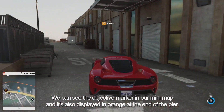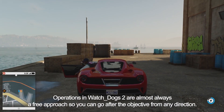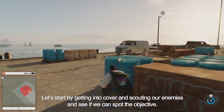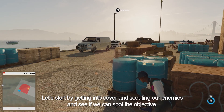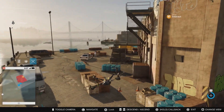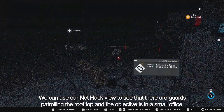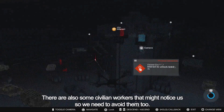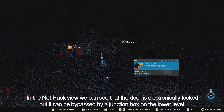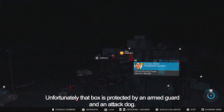We can see the objective marker in our minimap and it's also displayed in orange at the end of the pier. Let's park our car past the scissor lift and go scout the place on foot. Operations in Watch Dogs 2 are almost always a free approach, so you can go after the objective from any direction. Let's start by getting into cover and scouting our enemies to spot the objective — from there we can make a plan of attack. We can launch our drone and scout the area. Using our NetHack view, we can see guards patrolling the rooftop and the objective is in a small office. There are also civilian workers that might notice us, so we need to avoid them. The door is electronically locked but can be bypassed by a junction box on the lower level — the connection is shown in a red line. Unfortunately that box is protected by an armed guard and an attack dog.